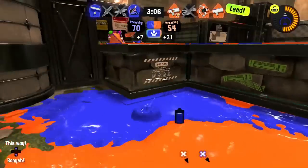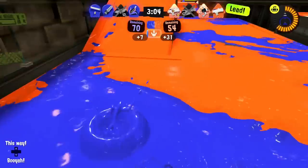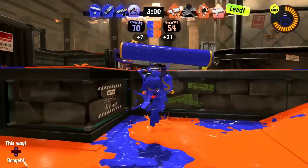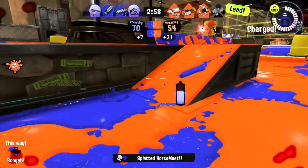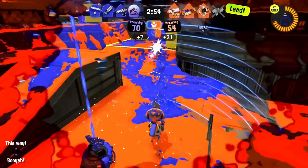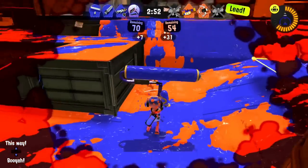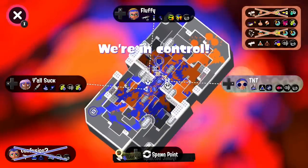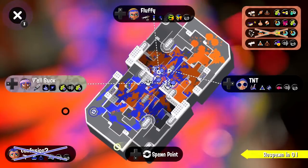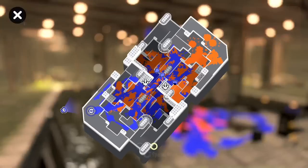Sub power up increases the travel speed and thus the distance the curling bomb travels. It's up to preference whether you want it, but the extra distance tends not to mean much, as it only nets you a bit more paint. Overall, curling bomb is a niche sub that helps short range or otherwise low mobility weapons push into enemy territory. It can be extremely useful on these weapons and allow them to play independently of their team and painters, but comes at the cost of being able to affect high ground.